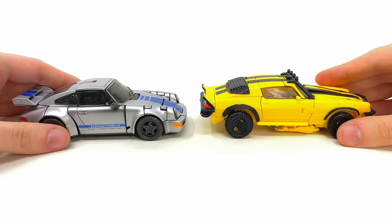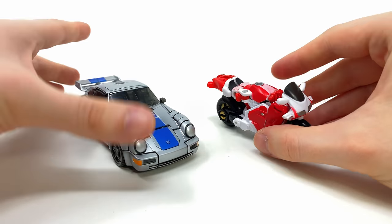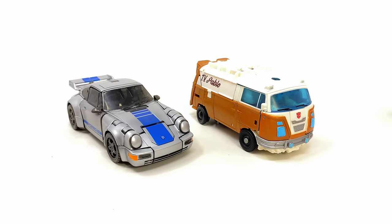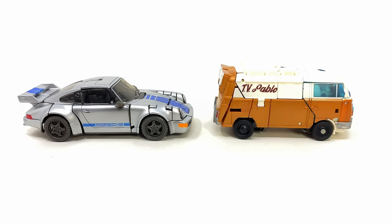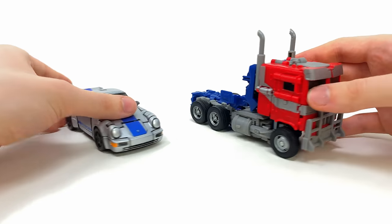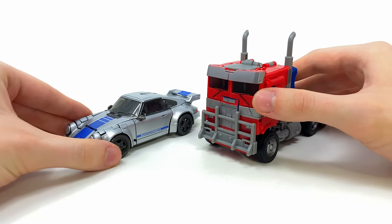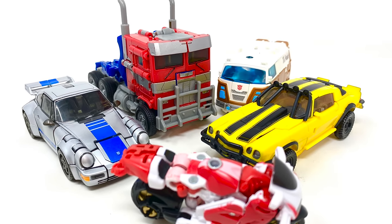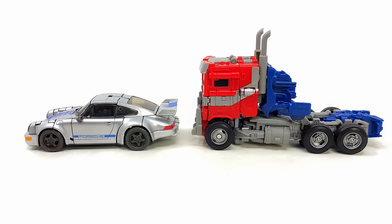Here he is alongside the Studio Series Deluxe Class Bumblebee — very accurate in terms of scale, these guys look spot-on to how they appeared in the movie. Studio Series Core Class RC just so you can see how they stack up, and alongside the mainline Wheeljack since we don't yet have a Studio Series version. Finally, here he is with Rise of the Beasts Optimus Prime — these guys look fantastic in terms of scaling, a really awesome pairing. These Rise of the Beasts figures have for the most part been fantastic — a great addition to the collection.